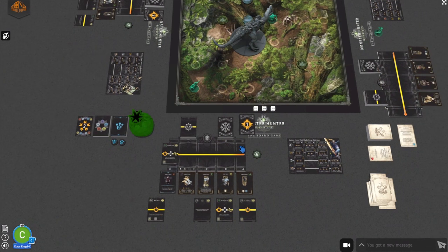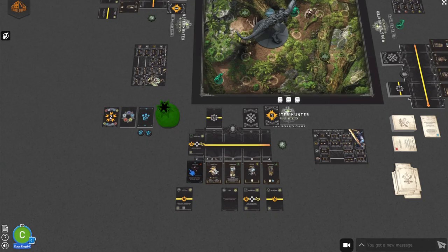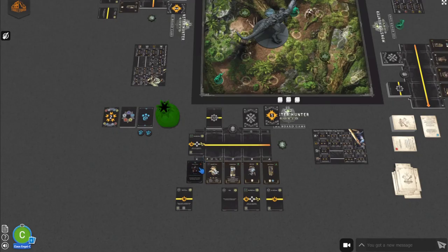A couple more things to cover. First, the palico: this is a special action usable once per hunt. For example, the Wrap Up Meow allows you to, if a monster is within three nodes of your hunter, draw three damage cards as if they were the result of an attack. This doesn't count toward your attack deck but is a one-time use.